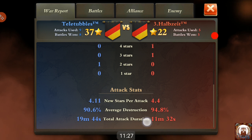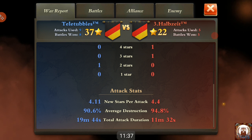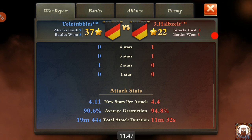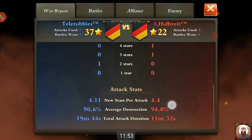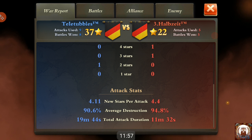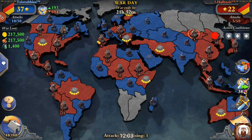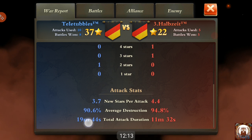Dominations implemented total attack duration instead of average attack duration as the tiebreaker, which was announced as favorable — you could re-attack an already five-starred base to decrease the total attack duration and gain an advantage over the enemy. This would make world wars more strategic. However, yesterday in a world war against a Greek alliance, we had the same full stars and the same 100% average destruction, and then the total attack duration tiebreaker had its first problem.